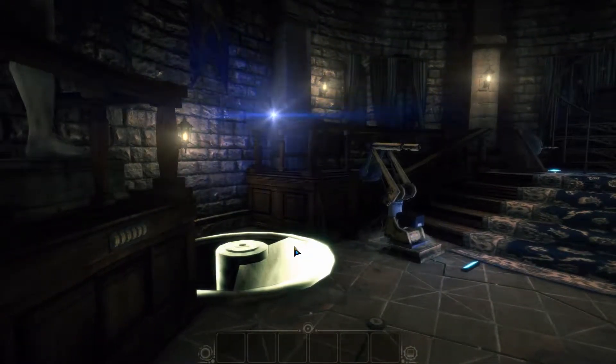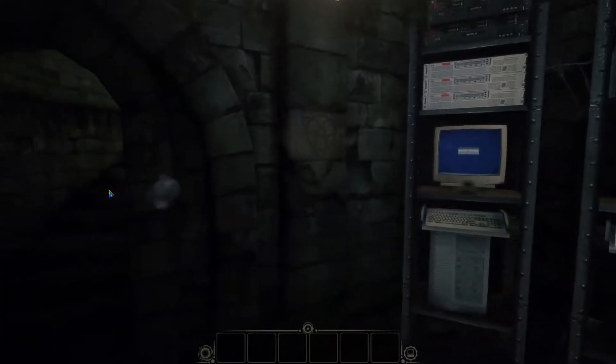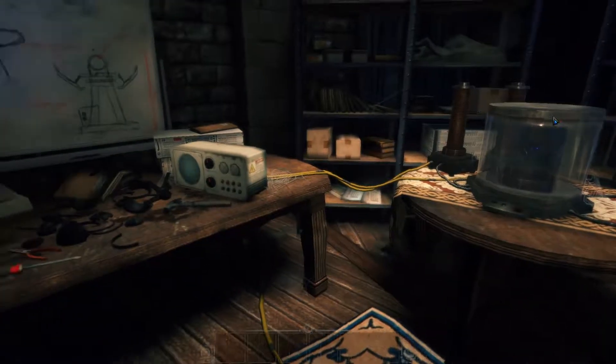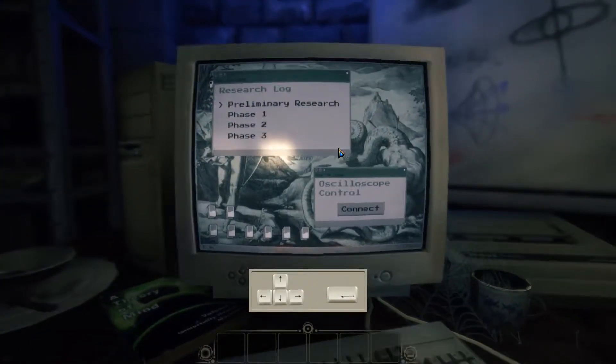Let's go back down then, because we reset the server, so the doors should be open and that computer in that one room should be active now. Up the stairs and then through the door. This should be active — cool, check this out. We could connect this. Let's do the research here.